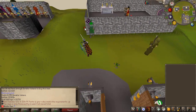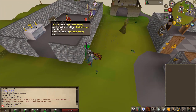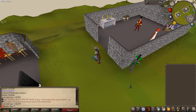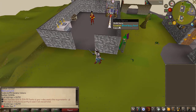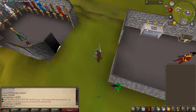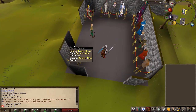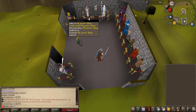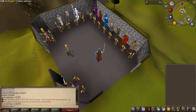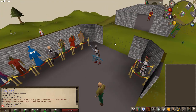You also have Zezima right here for events, so you can see what events there are. You also have a gambler and a place where you can check and open up bloody key chests if you have the bloody key, where you can change your magics, get a max cape if you are maxed, prayers and stuff. Besides that, you also have the donate shop, PK point store, achievement rewards, and all that good stuff.